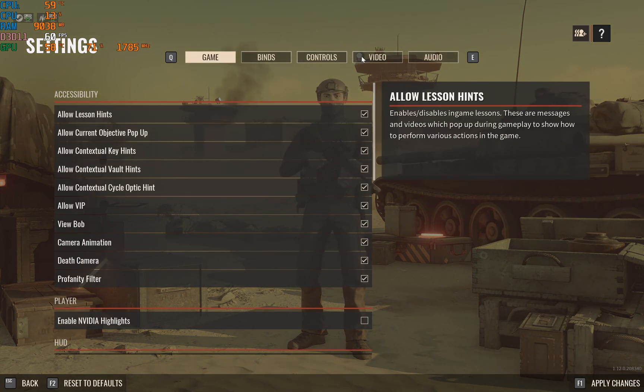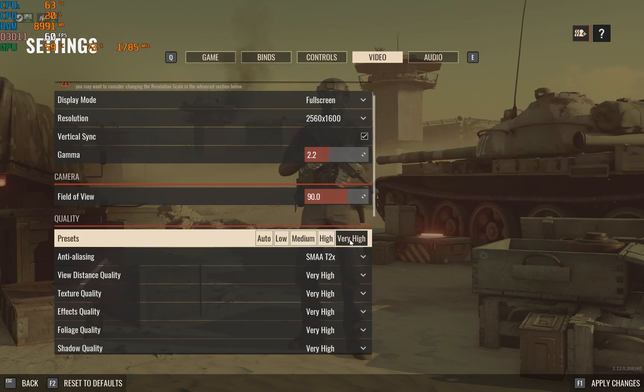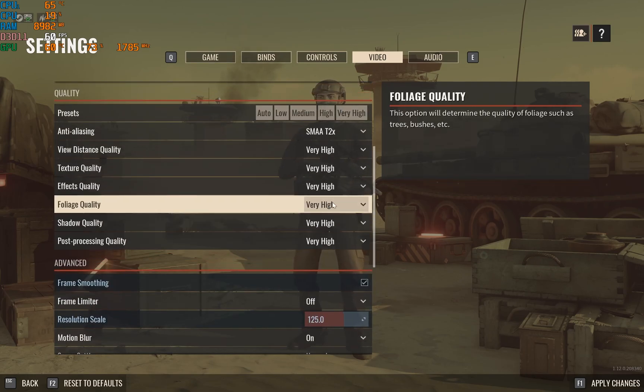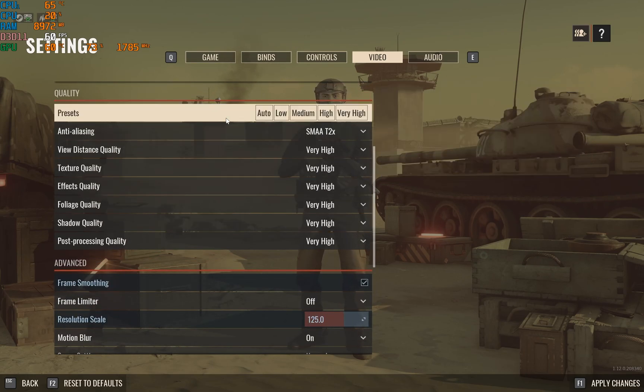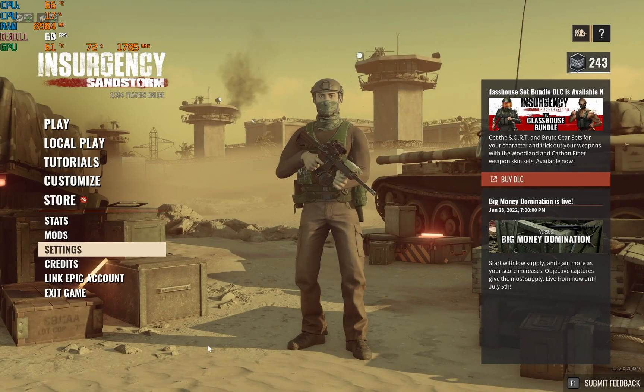Now with CPU turbo boost disabled, I start the game at max settings and the CPU temp sits at 75 celsius. No difference in gameplay, and it's better for the lifespan of your laptop. Thank you for watching.